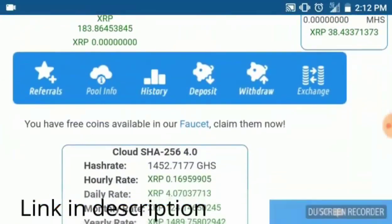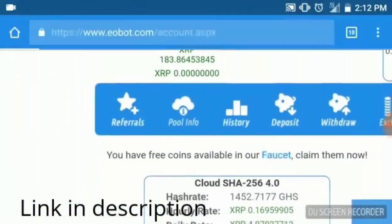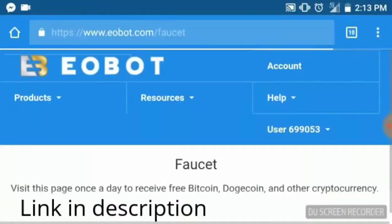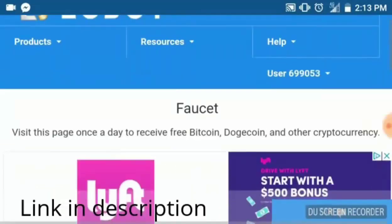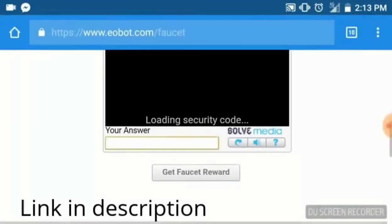Now that we're set to mine GHS, we want to visit our faucet — you have free coins available. You can get to the faucet from here or at the top go to Products, and the faucet is listed there as well. The page says: visit once a day to receive free Bitcoin, Dogecoin, and other cryptocurrency. You could use this just to get coins, but it's much better to get GHS since that will get you more coin in the long run. Hit play and it loads a security code like a CAPTCHA.